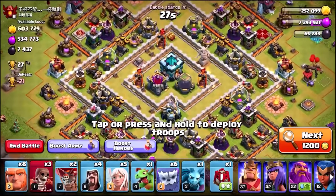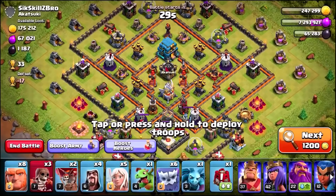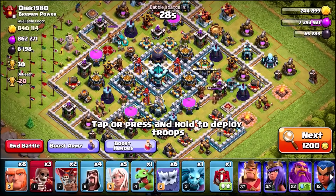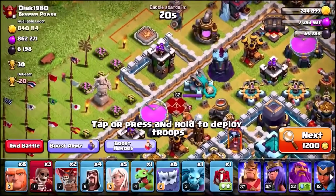That should only take like two raids to find in Champions League. You saw the first base was amazing, but if you search for about five minutes you can literally find over a million gold and elixir nearly every single time you attack. Let's see if we can find one of these notorious massive fat juicy loot raids and try to take it down for a triple.